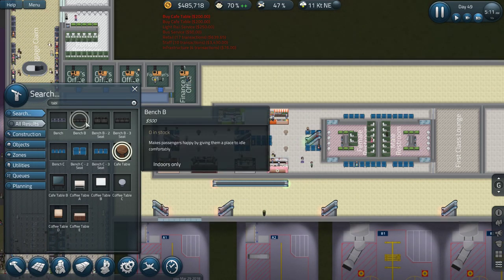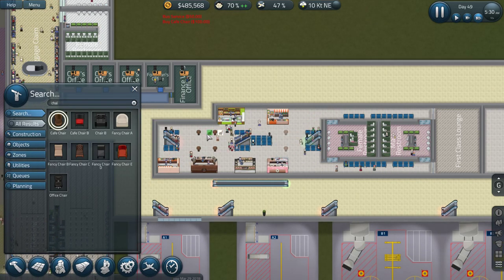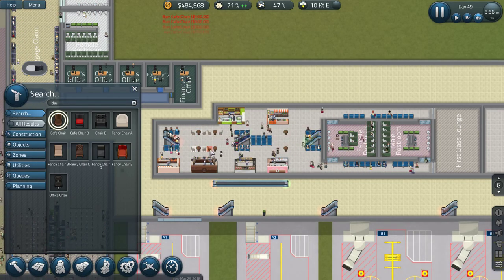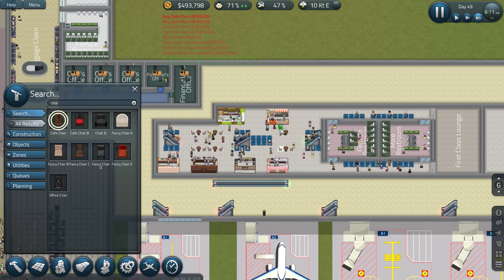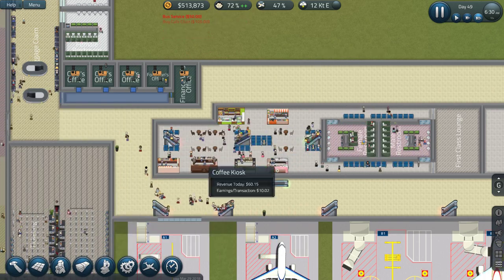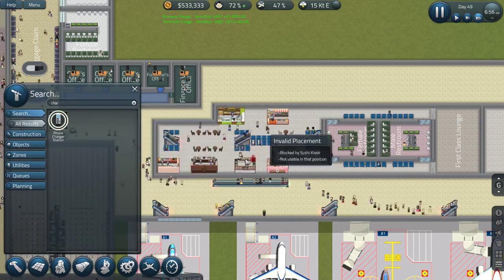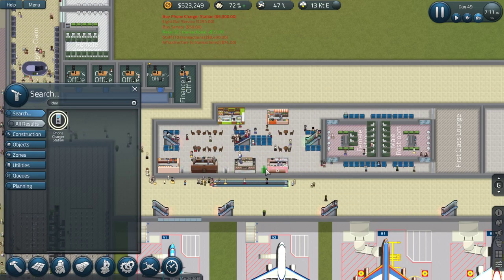We'll do some chairs - basic cafe chairs over here. See how that works. Perfect. Give me some phone chargers - go up here and get the chargers. I want to do a number of them around here so people can charge their phones down here.